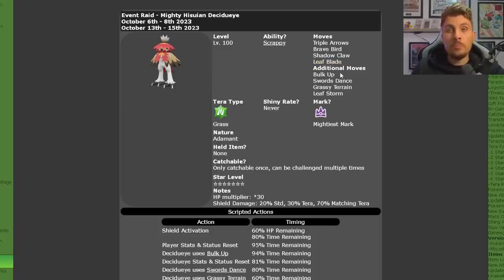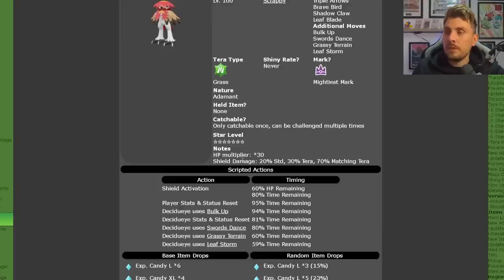Additional moves include Bulk Up, which boosts its Attack and Defense by one stage each use, and Sword Dance, which boosts its Attack by two stages. It also has Grassy Terrain and Leaf Storm, a special-based Grass-type attack that lowers Decidueye's Special Attack when used. It has the Mightiest Mark, is shiny-locked, has no held item, has an Adamant nature, and can only be caught once per save file.